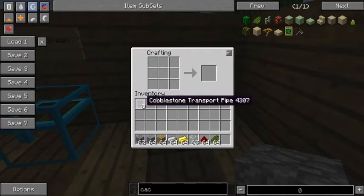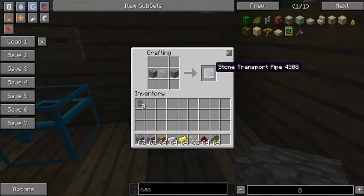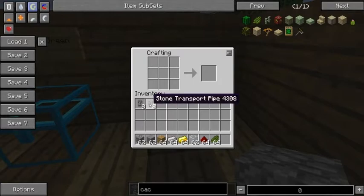You can hook up a cobblestone transport pipe to a chest, to a machine, other stuff like that. The other really basic pipe here is going to be the stone transport pipe. The stone transport pipe is basically the same thing as the cobblestone transport pipe. The only difference is these two cannot connect to one another. I will go ahead and demo that to you right now.